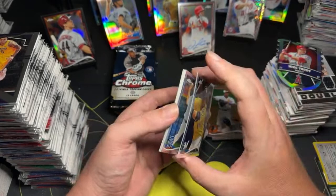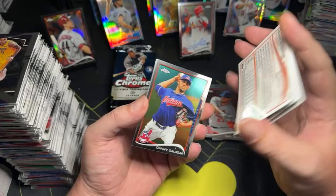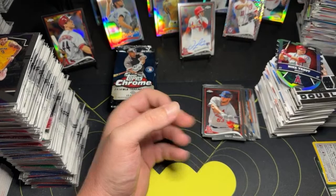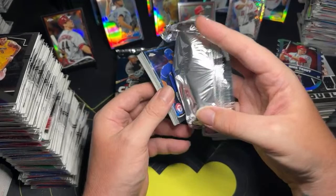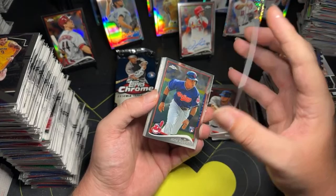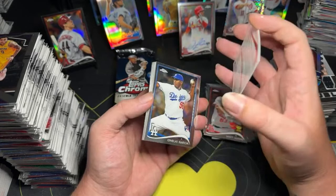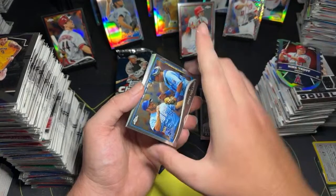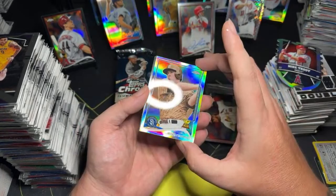That Mike Trout die-cut — imagine if that was an auto somehow, oh my God. It's a pretty cool Mike Trout die-cut, not going to lie, you guys can't lie about that. Shin-Soo Choo. Jose Ramirez — let's go, that's what we want! Jordan Zimmerman. Garcia rookie card. Greg Holland.